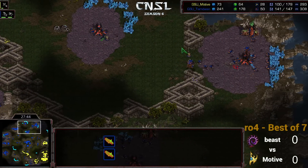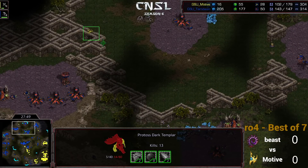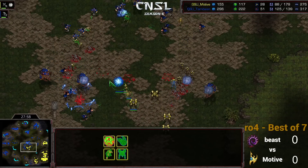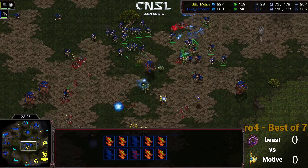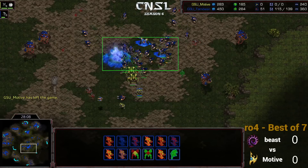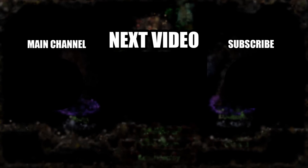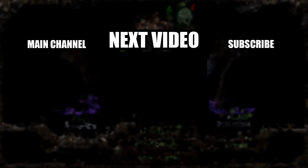He has this shuttle kind of hidden right now — got a reasonable Psy Storm off on it. Maybe he can get one more without it getting caught. Another fight here in the center. Motive coming out — he just doesn't have enough. The spread of the Hydras — he's getting some insane Psy Storms in there, but as the micro comes down, Beast is just going to outmaneuver. And GG! We have Beast taking game number one!